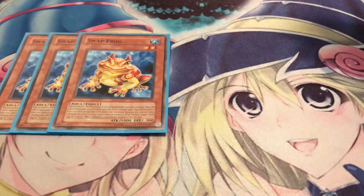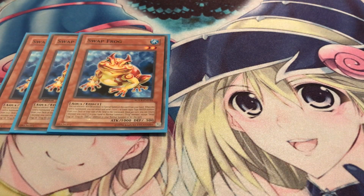Starting off with the main deck, gotta play three Swap Frog. It's a free summon — you can discard a water monster to special summon it. And it's a foolish burial for your frog, so you send any level two or lower aqua-type monster from your deck to the grave. What's also cool about this card is that you can bounce back one monster you control to get an additional normal summon of a frog monster, except itself. And it's not a hard once per turn, so you can potentially abuse this card as many times as possible.